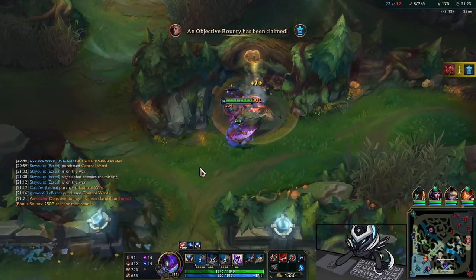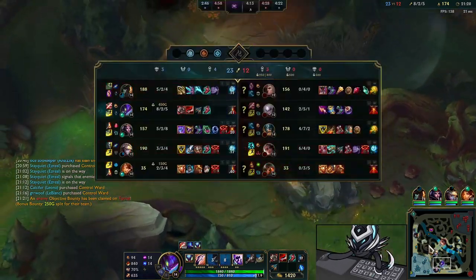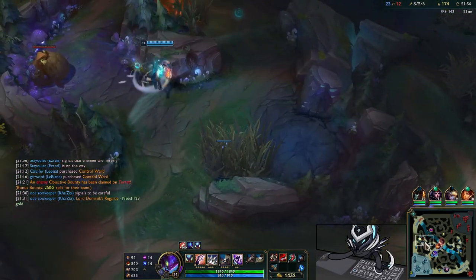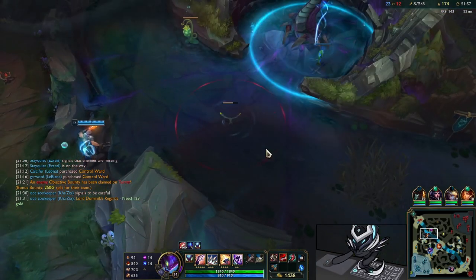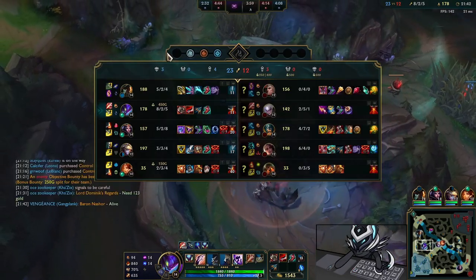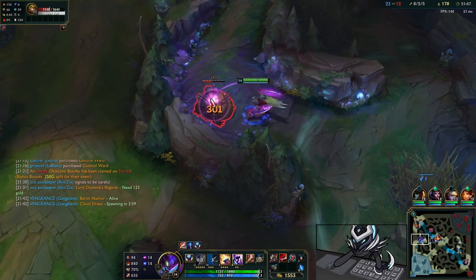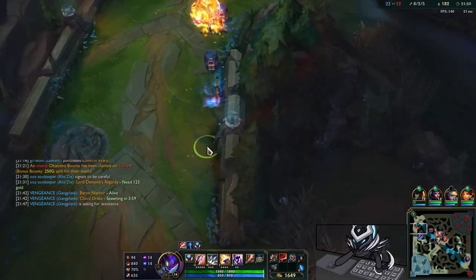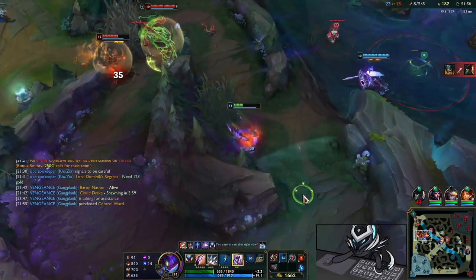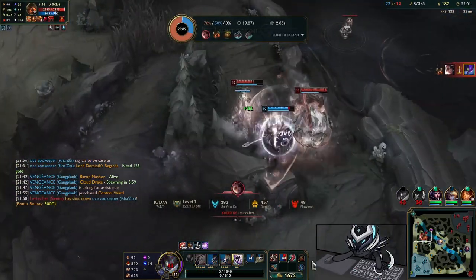Look — I'm level 14, matching the level of my solo laners who get solo experience. I have 174 CS at 21 minutes, which is really good for a jungler. I'm farming up to the LDR spike. I tell the GP to back off my Gromp and clear my camps before recalling for the LDR. The LDR spike lets us deal with any tanky enemy.